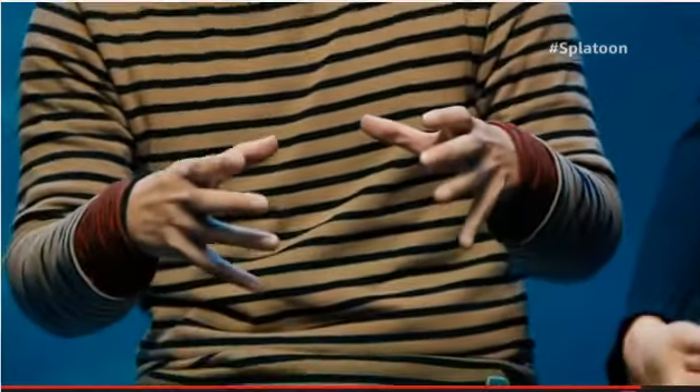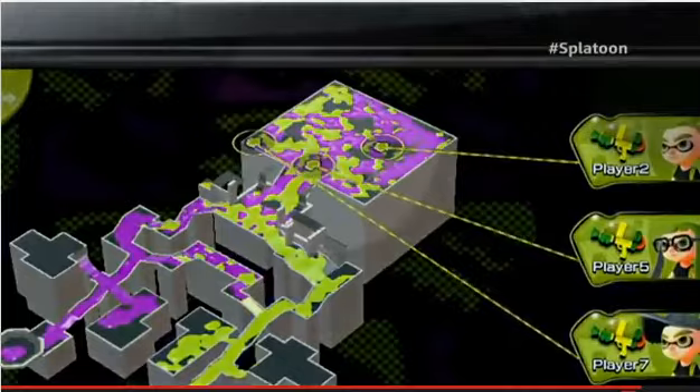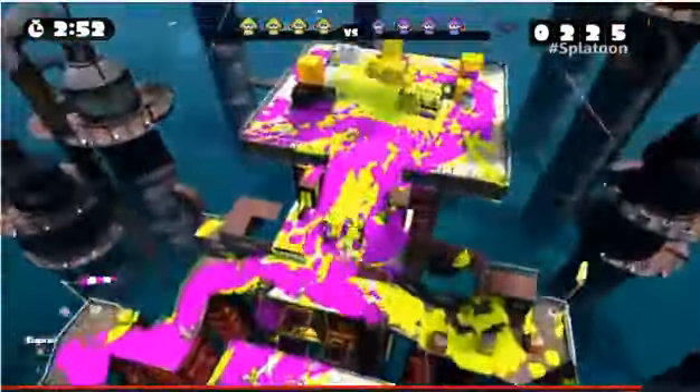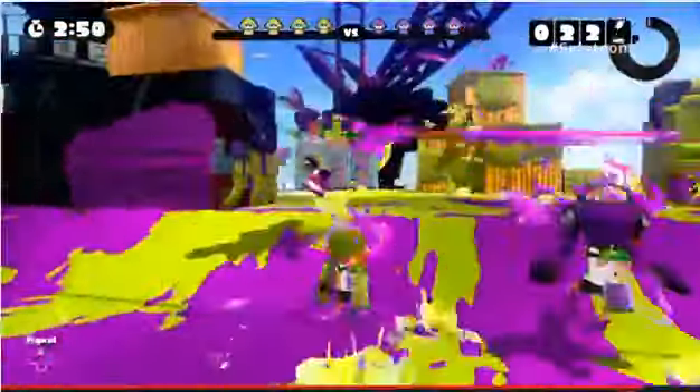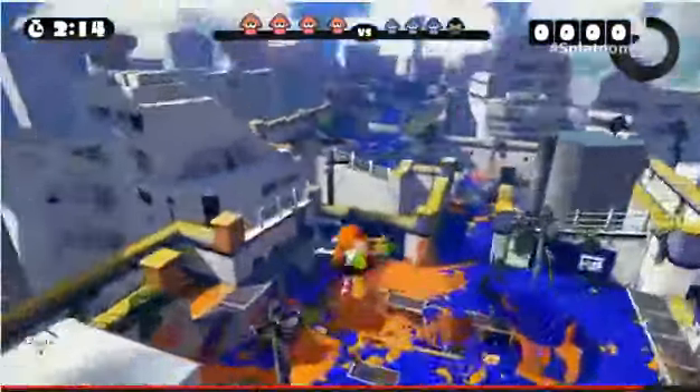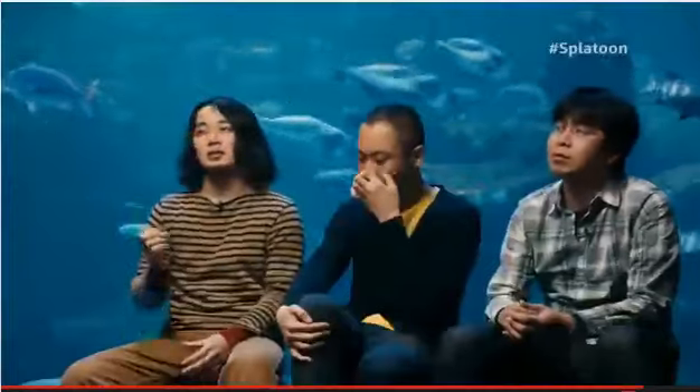The other neat use of the gamepad is making use of your allies' icons displayed on the map. If you tap one of these icons, you'll blast off from your location and land next to them ready to go. This is just one more mechanic that adds a nice twist to the strategy.